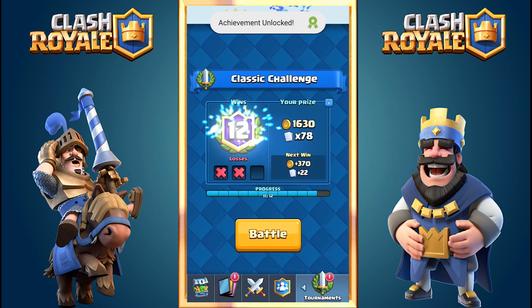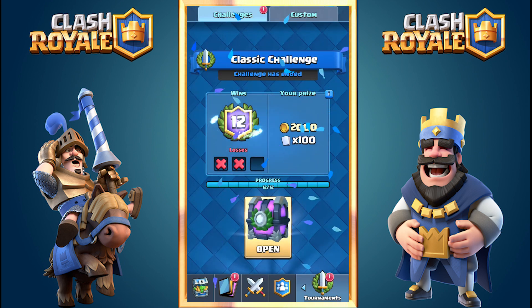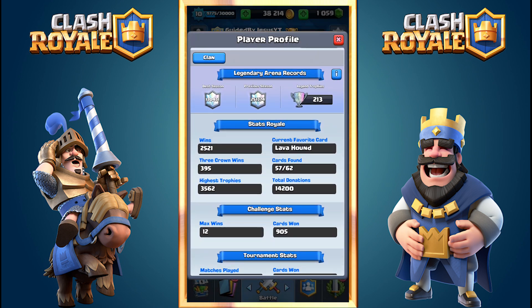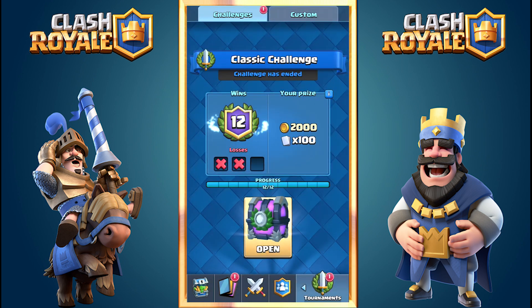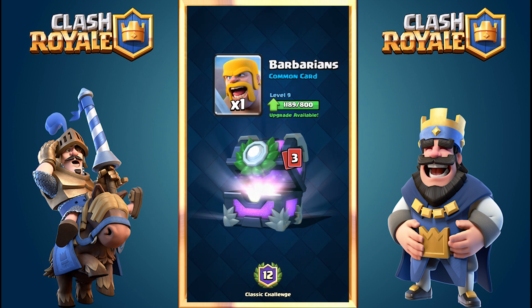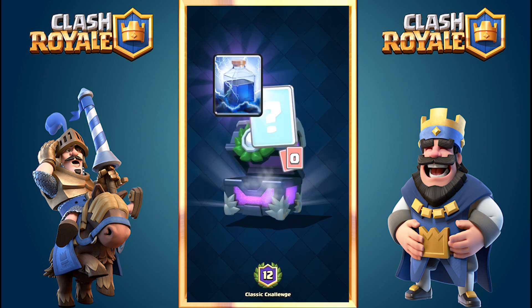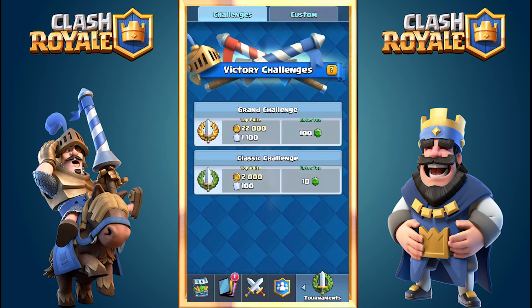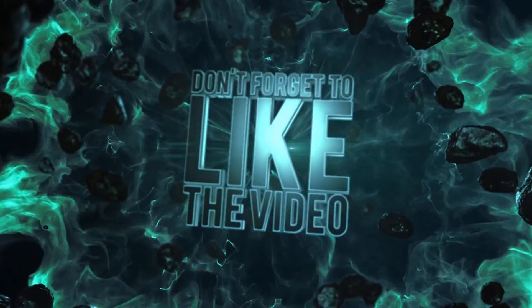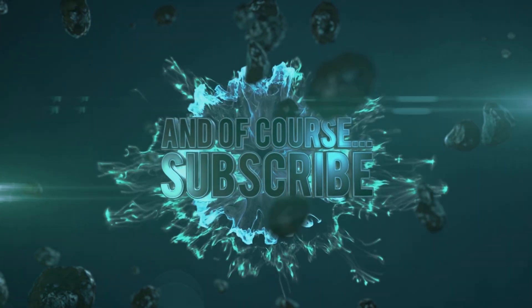Achievement unlocked — Challenge Streak Three! Claiming our prize: 100 gems and 20 experience for 12 wins in challenges. Max wins at 12! Opening the chest: 2,000 gold, Barbarians, 10 Ice Golems — looking forward to upgrading those — 88 Royal Giants, and one Lightning epic card. Thank you guys for watching, I really hope you enjoyed it. If you did, hit the like button, share with your friends, and subscribe for more Clash Royale content!